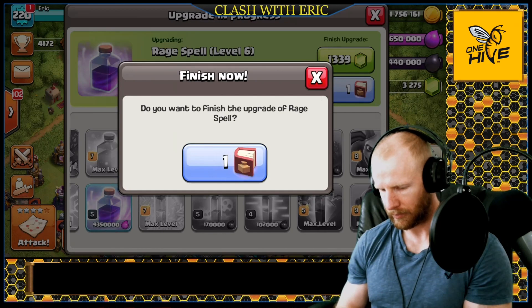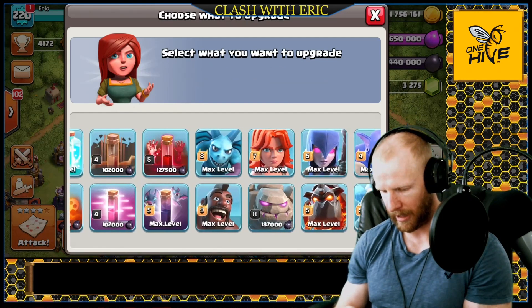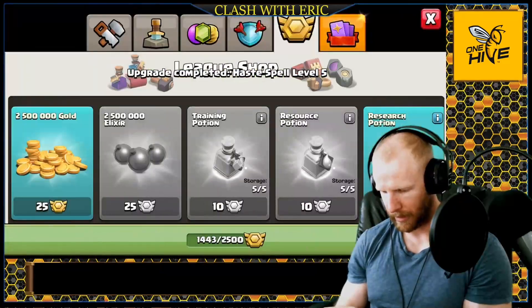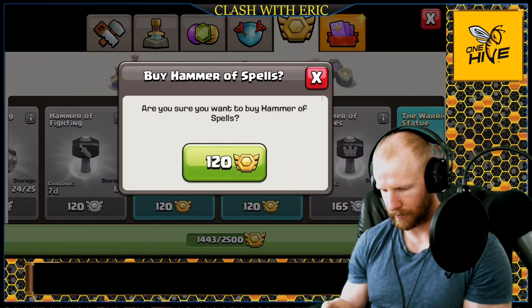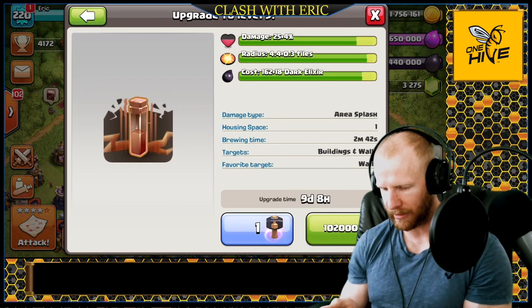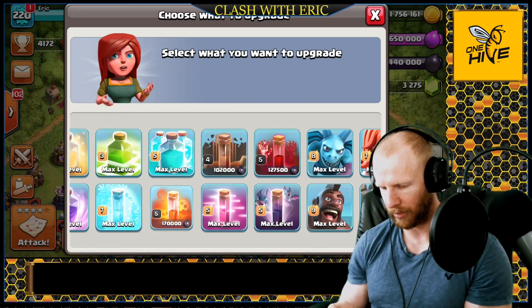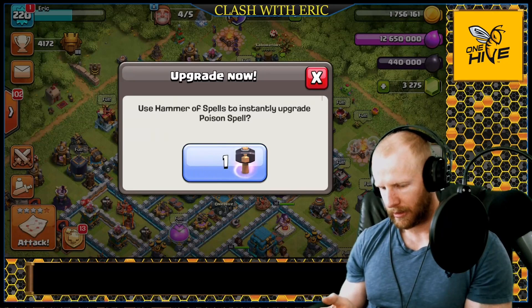I want to use the hammer on an elixir spell, so I'll use a book of spells for the rage, then use a hammer of spells to upgrade the haste. Then I'll go to the shop and buy another hammer of spells to upgrade my skeleton spell. The earthquake is next — it adds a little extra radius, reaching nine tiles. Actually, I want the poison spell over the rest, so we'll do that one next. Instantly done.